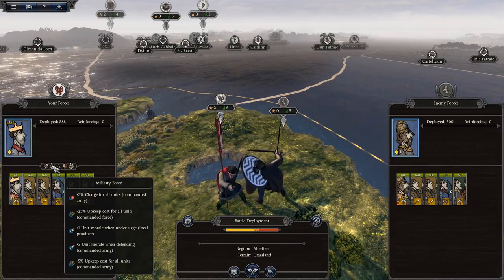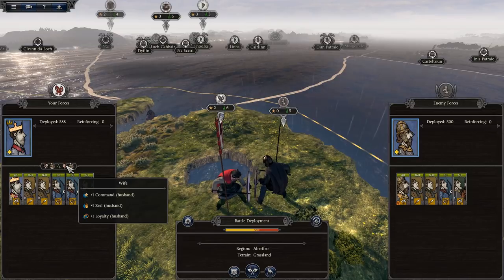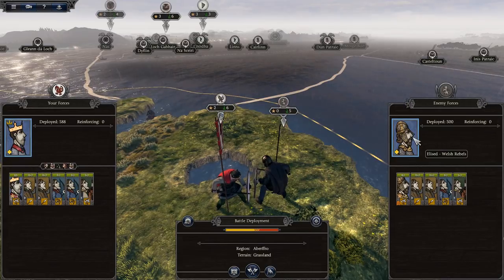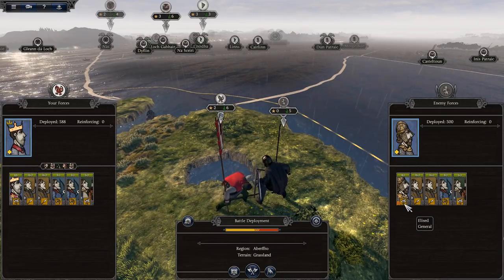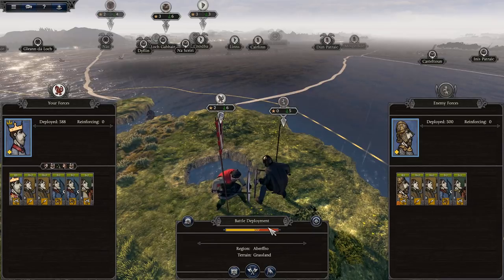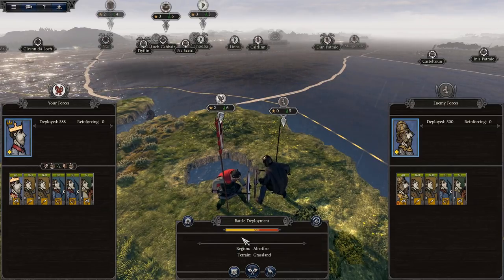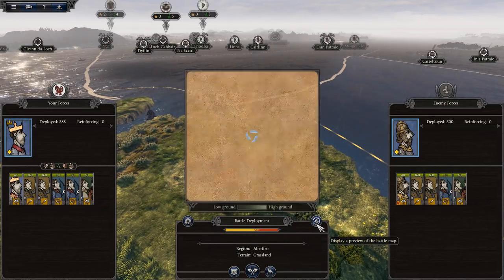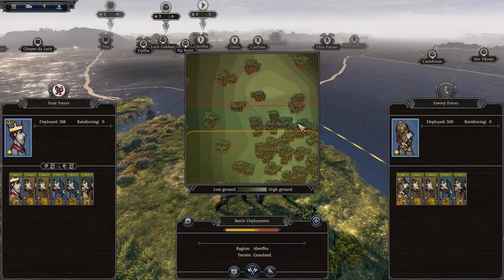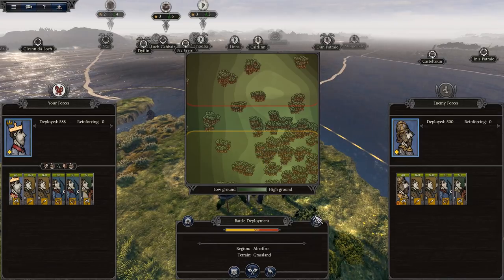The pre-battle screen also shows region and province bonuses and the enemy breakdown — we're against Elisedd's Welsh Rebels with cavalry, spears, and archers. Balance of power is slightly in my favour. You can auto-resolve, or display a preview of the battle map — darker areas are low ground, greener areas are high ground, and there's forest on our side. We're going to click 'Fight This Battle' manually.